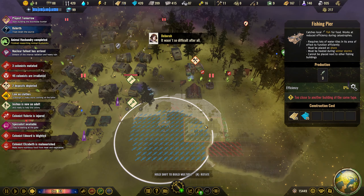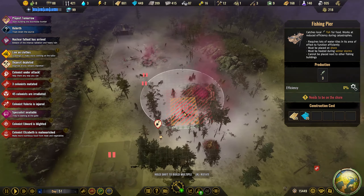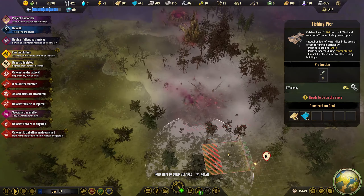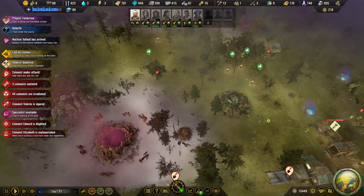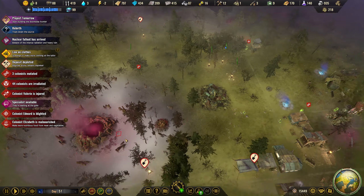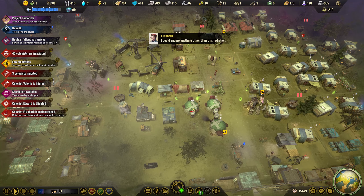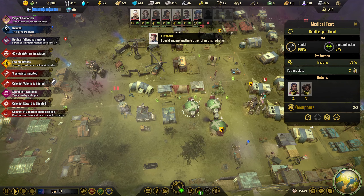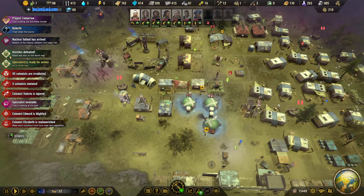We can't put that in — is there another waterhole here? There is! We might need to move over here for some fishing as well. I'll get a road in over here as well. Oh my god — 45 colonists irradiated! Everybody get boosted — overtime here. Let's get overtime going on those, hopefully that'll get us through this. Specialists ready as well. We've got a serious amount of drama going on here but we have a lot of gold.